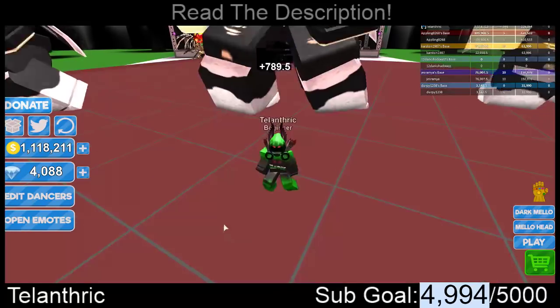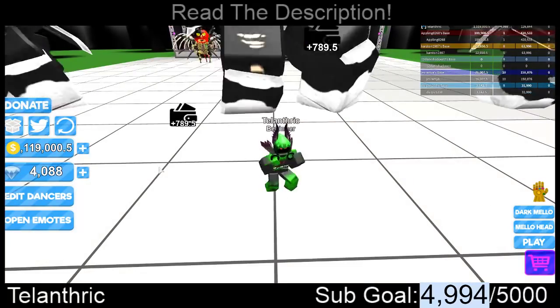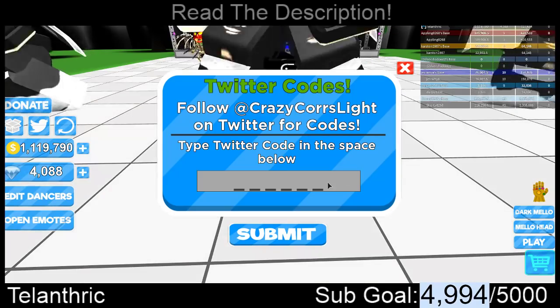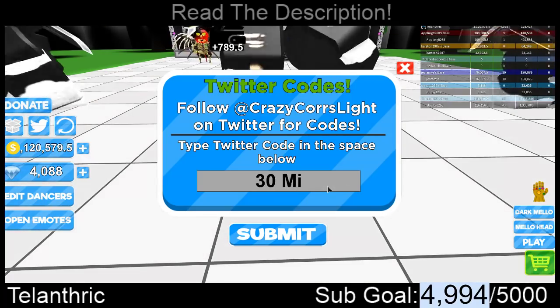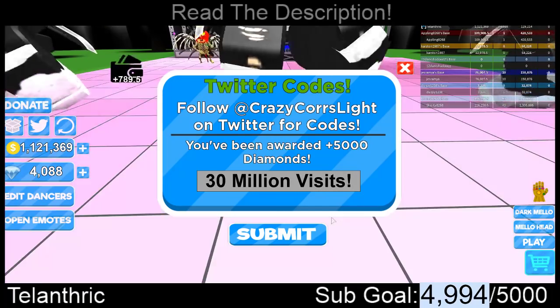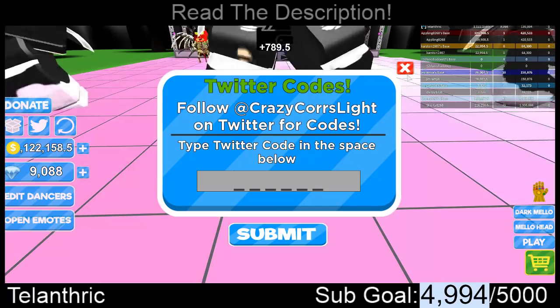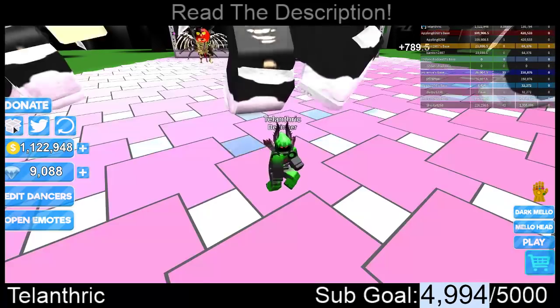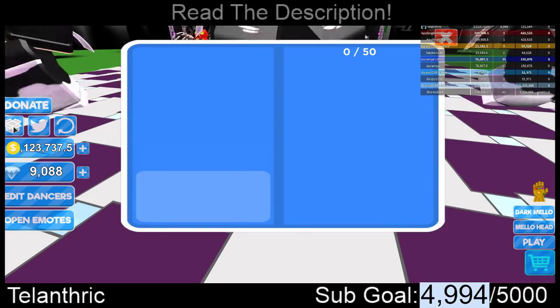If you haven't subscribed yet, do that. The second code is "30 MILLION VISITS!" — '30 million visits' with an exclamation mark. That code gave 5,000 diamonds. I forgot how to go to the shop, but I remember that that is a lot of diamonds.